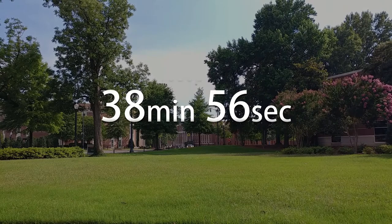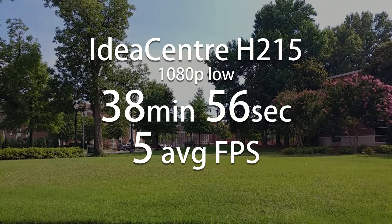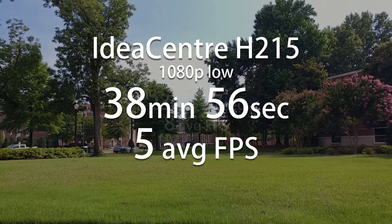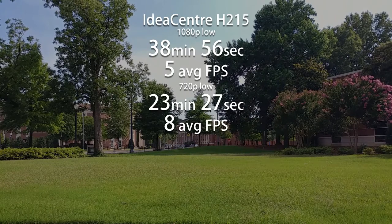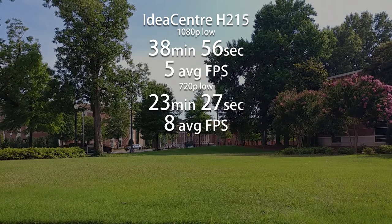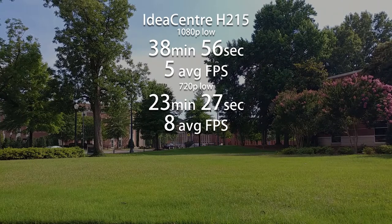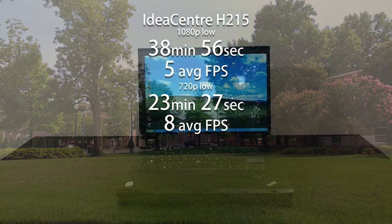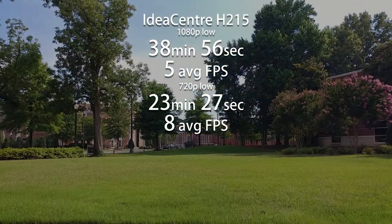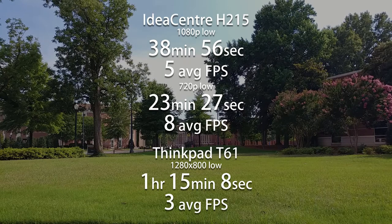That's how long it takes to finish Unbound at 1080p low with an underclocked RV610 GPU. I also did a run at 720p low, where it took 23 minutes 27. For reference, it should take about 15 to 20 minutes to finish it with the game running smoothly. Could I have done better — or rather, better at being worse? Yeah, I could have. I even have another machine I did exactly that with. On the ThinkPad T61 with its GMA X3100 GPU at 1280x800 low, I got a time of 1 hour, 15 minutes, and 8 seconds, with an average frame rate of 3 frames per second.